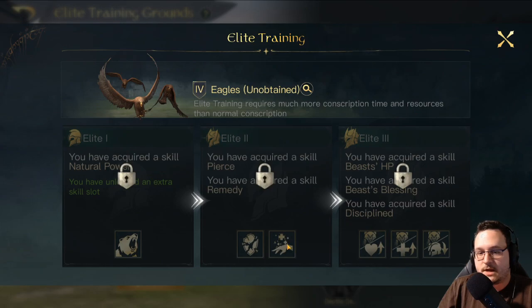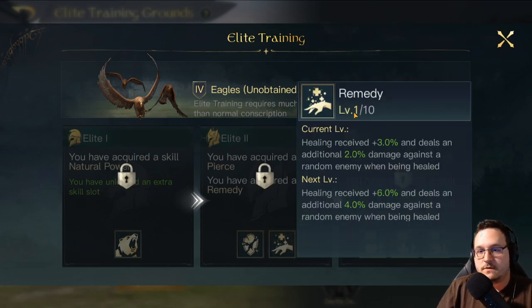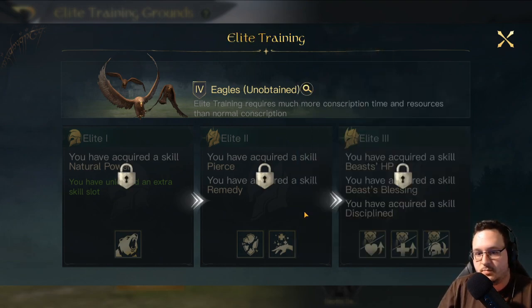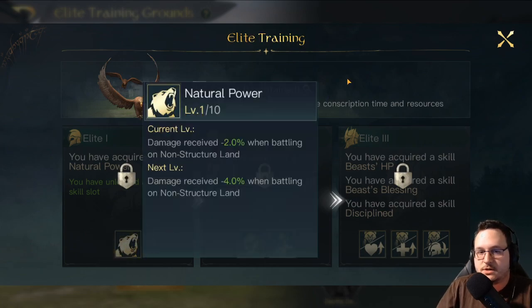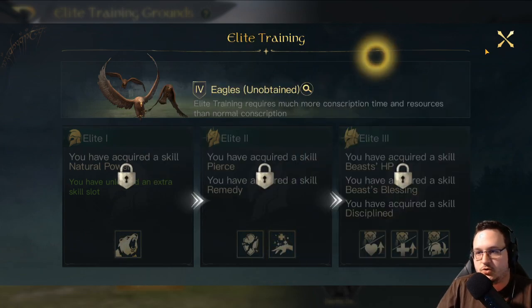Eagles also have Natural Power — solid choice on almost every single commander. They have Remedy, which I would use if you're running them on Arwen or Radagast — any commander that can consistently heal them. Radagast especially, this would be ridiculously good because he has so many healing skills and has the beast healing every single round. And they have Pierce, which I don't think is particularly great — it's a better version of Armor Break, but ignoring defense on a percentage basis in this game is not super wonderful. So in almost every situation on Eagles, I would be taking Natural Power or Remedy.